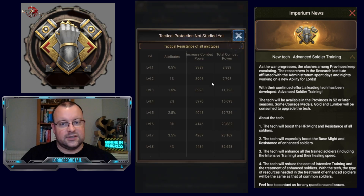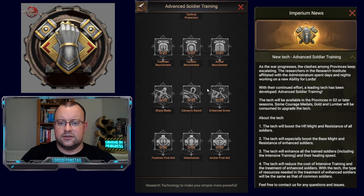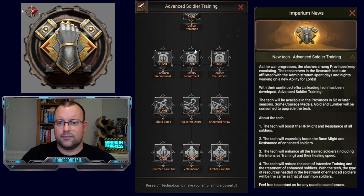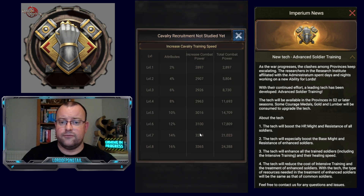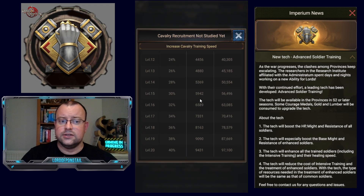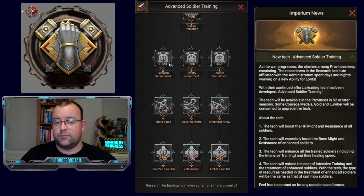Tactical Protection gives an extra 10% tactical resistance for all troop types — that's a decent addition. Then there are four rows of 20-fragment elements. Cavalry Recruitment increases training speed by 40%, which is really key for those wanting to build up troop count and levels. The things that restrict that are resources and speed-ups, so the quicker you can train troops the better. That 40% is on the original base speed, not the current total, but it's still a good buff and it's available for footmen, cavalry, and archers.